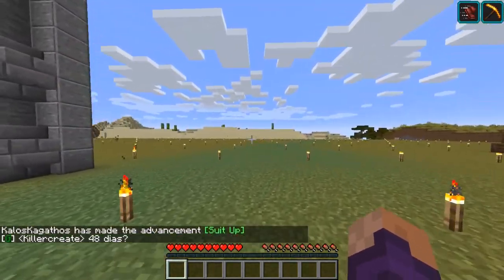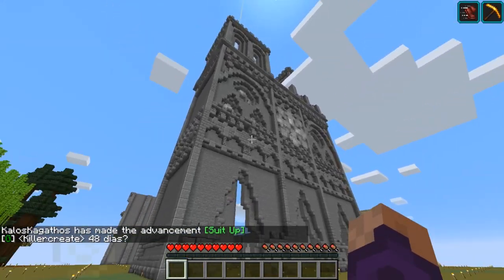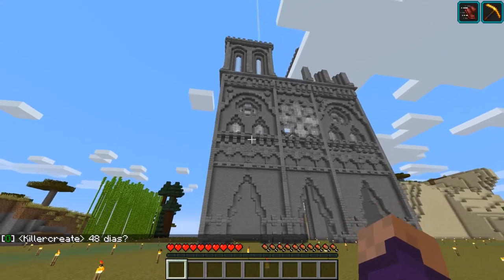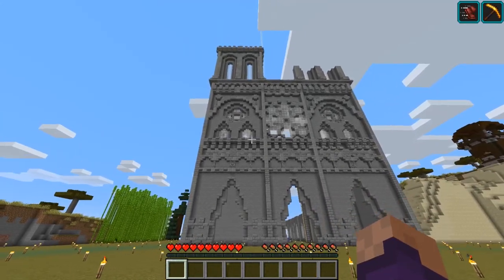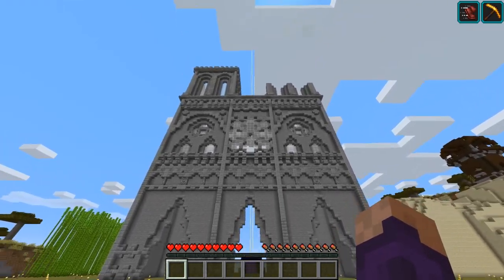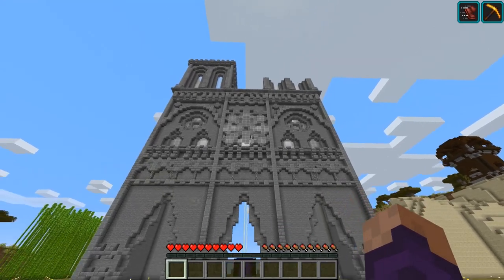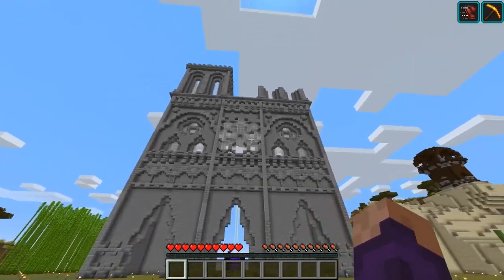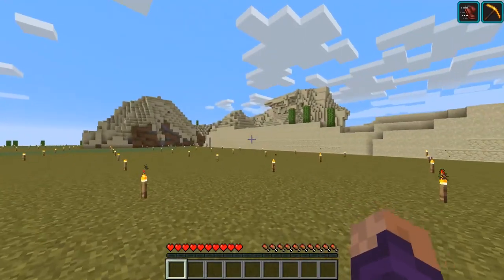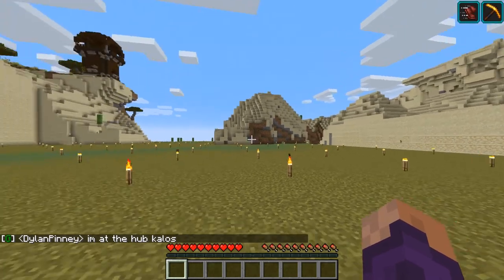We're not really allowed to do much here other than look — this is literally a spawn area. The admins are working on this kind of stuff. It looks cool — to me it's reminiscent of the front of Notre Dame. And that looks like the symbol from the Minecraft Story Mode thing with the four coordinates.